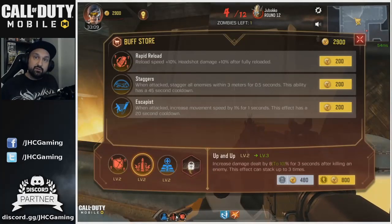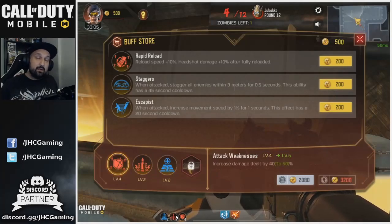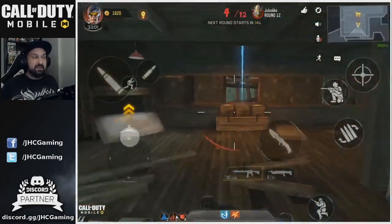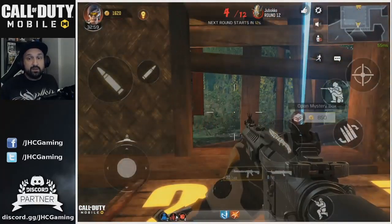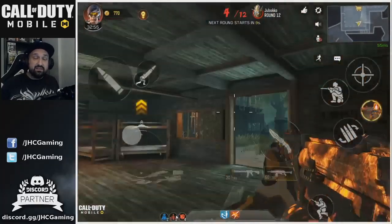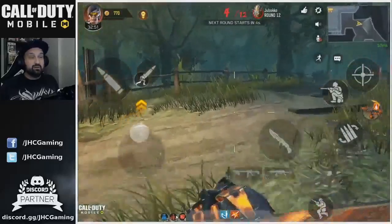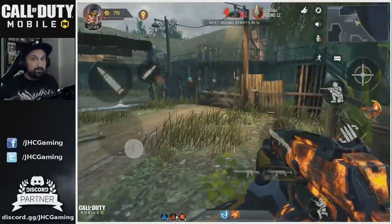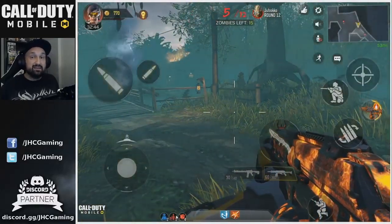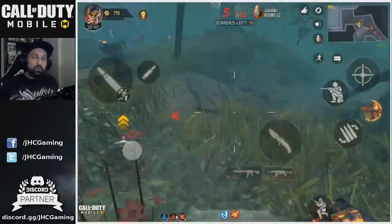End of round four I decided to upgrade my buffs — I wanted extra HP since I still didn't have juggernaut, especially going into the dog round. I also upgraded damage, then spun the mystery box one more time. I got really lucky and got the HVK-30 Lava, which is really really good in zombies — though it's pay-to-win, you have to buy it in crates.